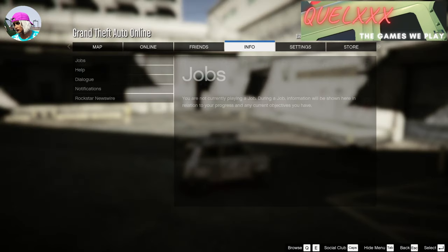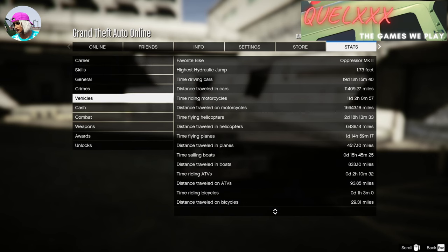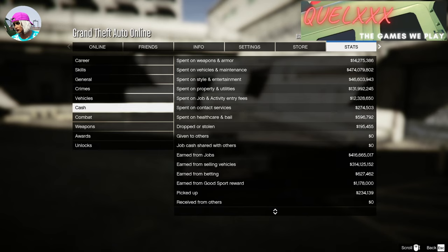I'll open up the pause menu and go to Stats, then go to Cash, and you will see how much I have currently made from selling vehicles — that's 314 million. Take note of this number and compare it with what I show you at the end of the video. The game adds to this number the moment you sell vehicles, and the data is saved on Rockstar servers. By the end of the video, you will see how we bypass this to not get it recorded, and yet still get the money into our bank.